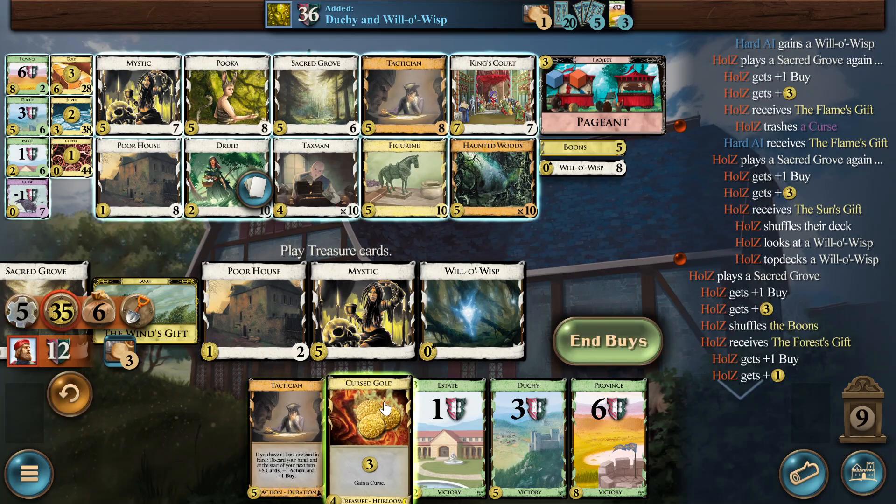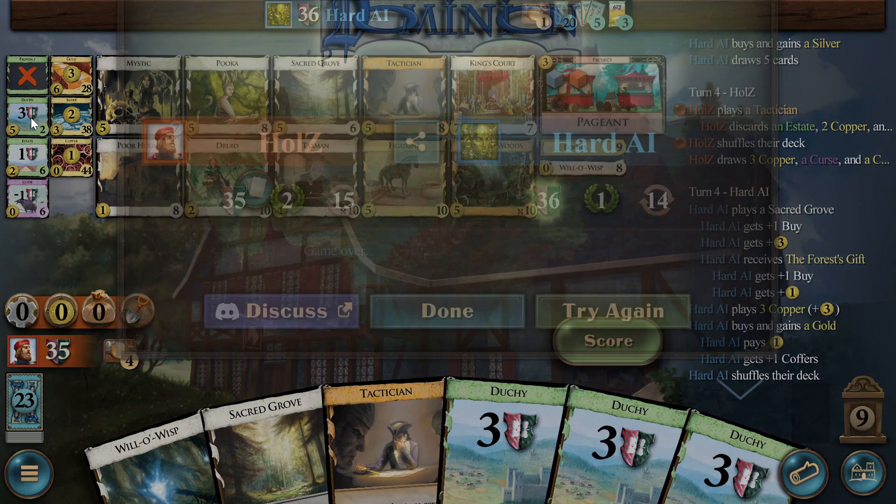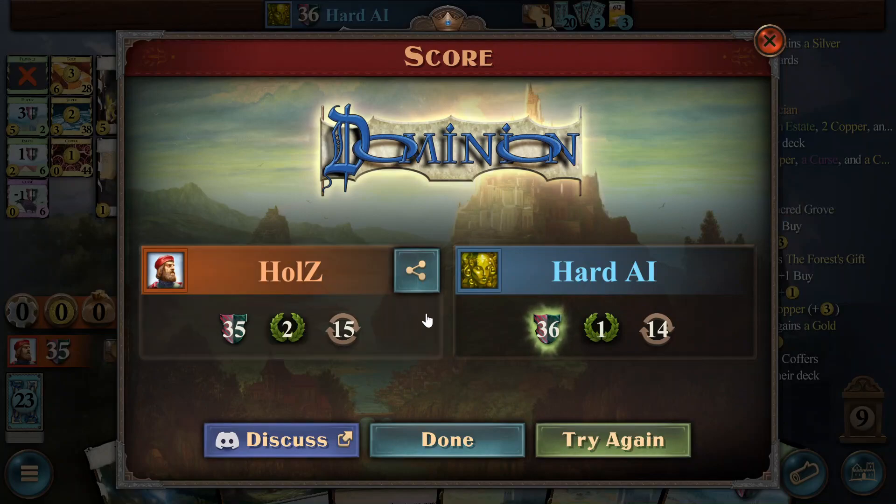So in actions, we play the Cursed Gold. Just one, two, two, three, four — oh no, I miscounted. We didn't have enough buys, right? Shoot. But I mean, it was just to demonstrate the Dictation play. We could have survived maybe one more turn, but maybe not.